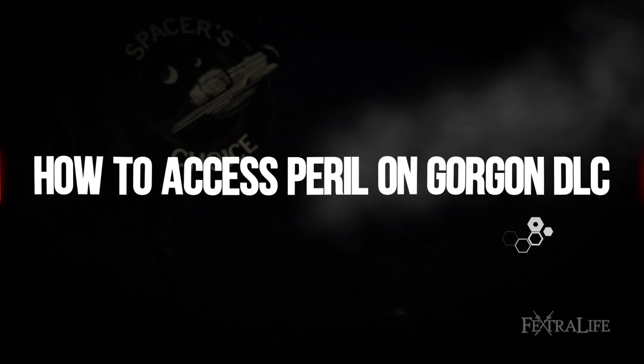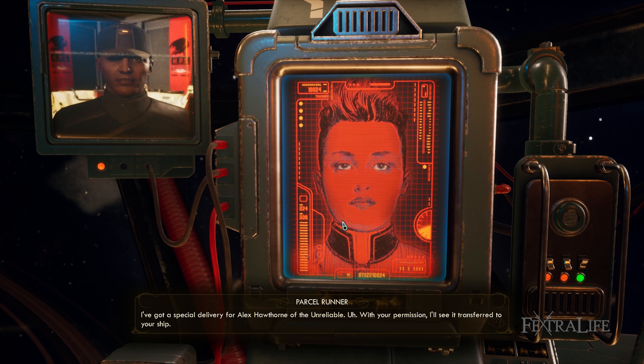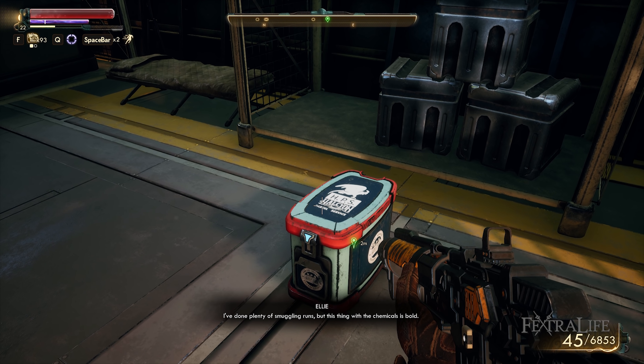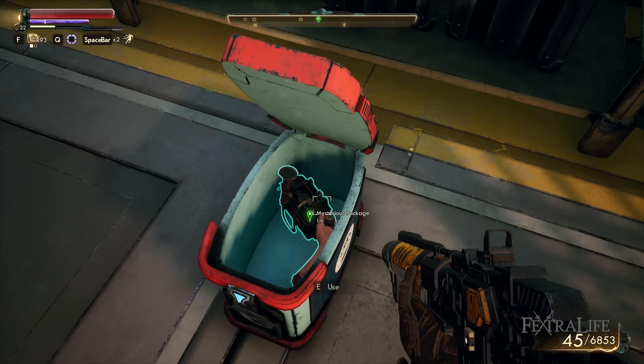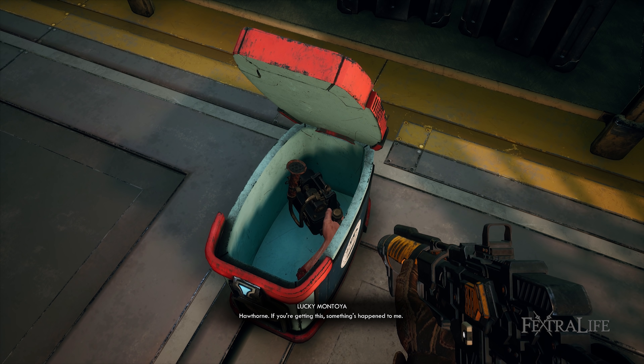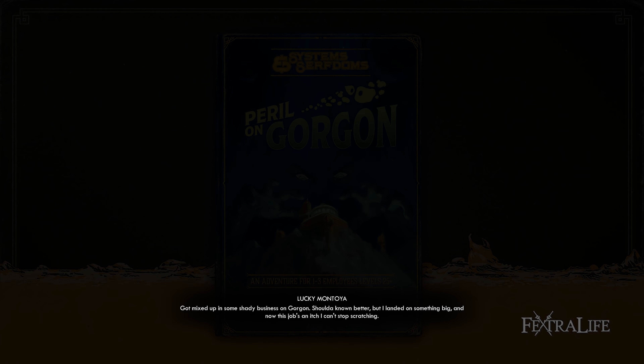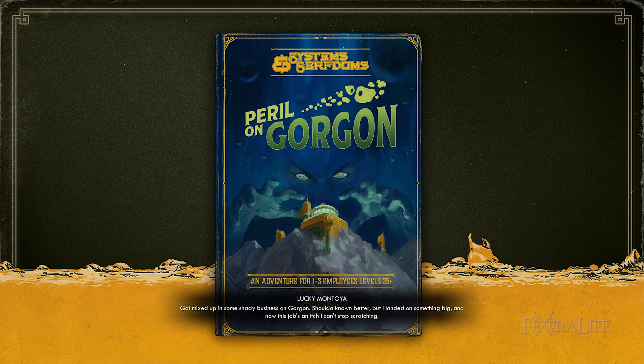The DLC can be accessed immediately after finishing the Radio Free Monarch quest, so you don't need to finish the game to get going with the additional content. However, this means that you must be a good ways into The Outer Worlds to be able to travel to the expansion locations. In order to access Peril on Gorgon, you'll need to speak to Ada on your ship after you've spoken to Phineas and completed the quest. It's pretty hard to miss, so I don't expect anyone will have trouble finding it.